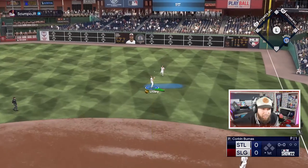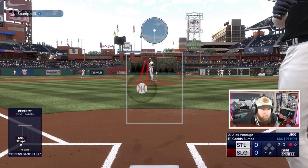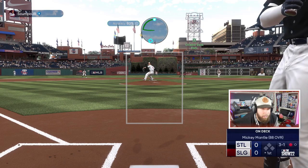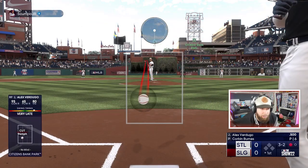Fly ball to right, Chase Utley snags it — that was casual. We've got Corbin Burns pitching our first game here. I still don't have my feel for the pitching. Three-one count — with the sinker, I'll show you guys the gray area around the ball when you go up in the zone.